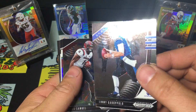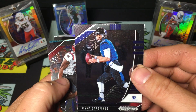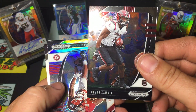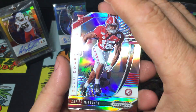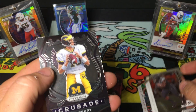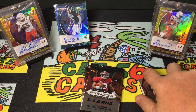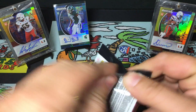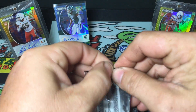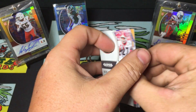Jimmy G - this card looks crazy, it looks like it has water drops on it, but I think the picture is from a game when it was raining and it makes the craziest looking card. Debo Samuel, Xavier McKinney, Keyshawn Vaughn, and a Tom Brady Crusade - the Michigan Man, now Tampa Bay Buccaneer. I'll pull for Tom now that he's not in the AFC East anymore.